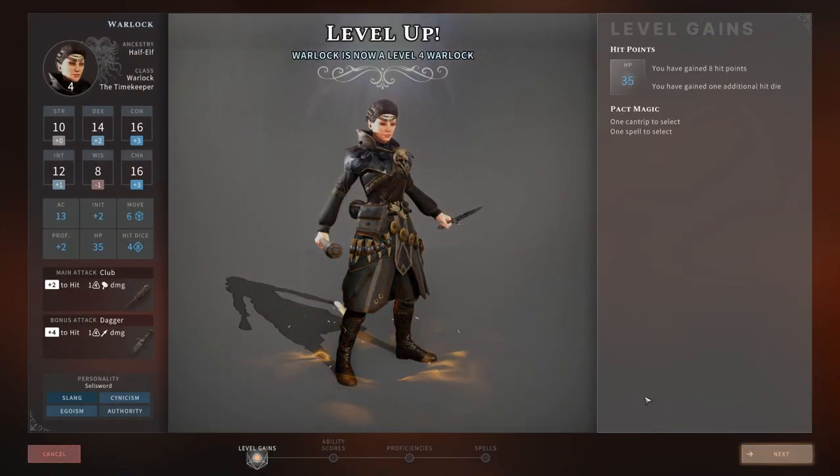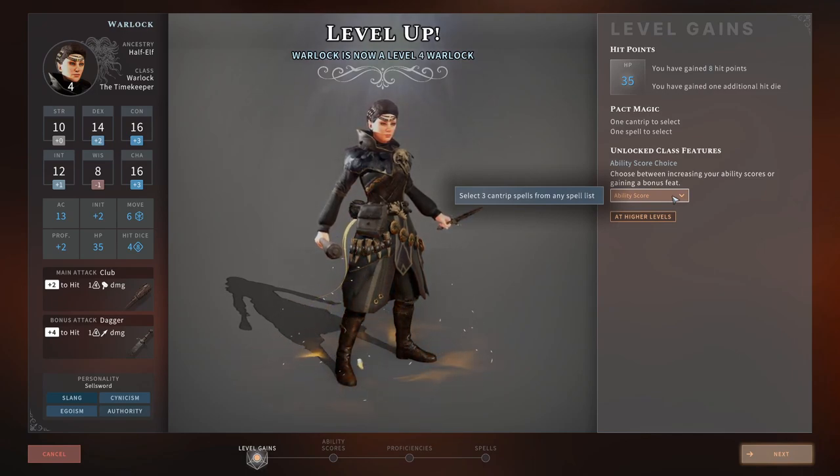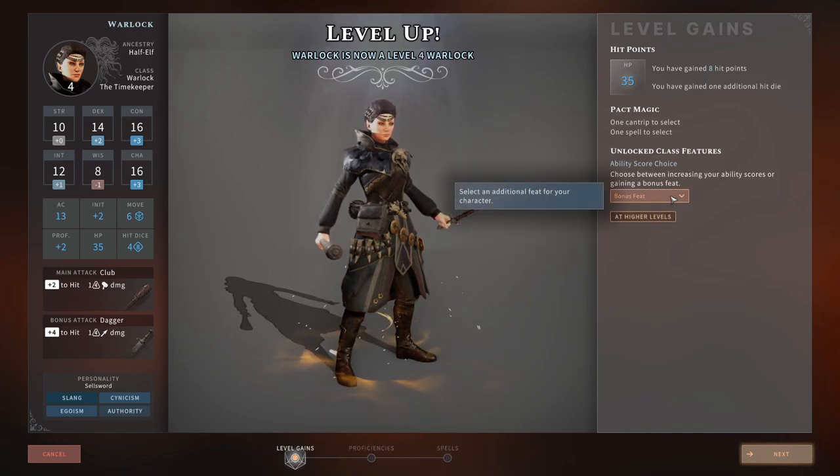Up to level 4 — we get hit points, another spell, another cantrip, and a choice between Ability Score increase or a bonus feat. Normally on nearly every other caster I go for the Ability Score increase because it's more worth it when they hit their spells — I'd pump it into Charisma or Intellect. But as a Warlock, I'm actually going to take the bonus feat instead, because as a Warlock you're not really using costly spells that often — you're using Eldritch Blast nearly every combat. If you miss Eldritch Blast, you just do it again next round for free. Whereas if you miss Scorching Ray costing a level 3 spell slot, you lose everything.